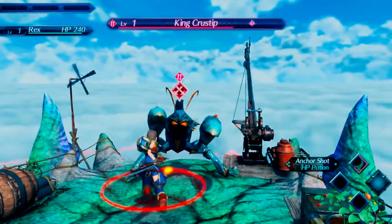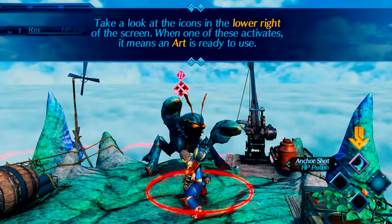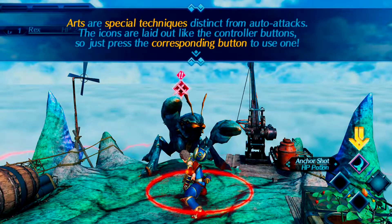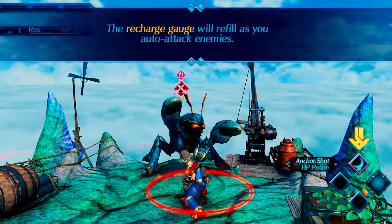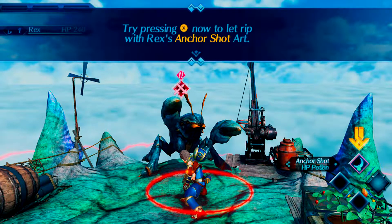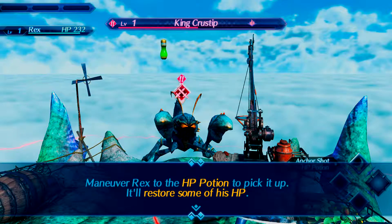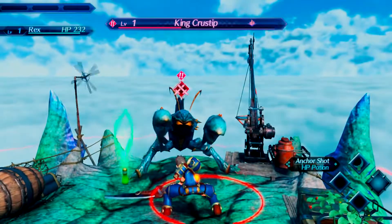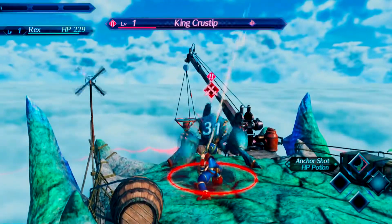Can I attack on my own? I can only auto attack? Take a look at the screen in the lower right. When one of these activates, it means an art is ready to use. Arts are special techniques distinct from auto attacks. The icons are laid out on the controller buttons — just press the corresponding button to use one. After using an art, you have to wait for it to cool down. The recharge gauge will refill as you auto attack. Try pressing X now to let rip with Rex's anchor shot art. It looks like it's faring pretty decently.